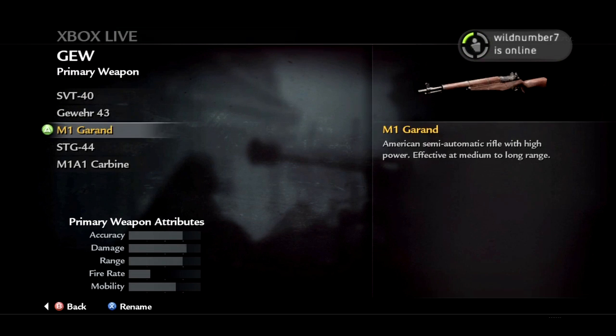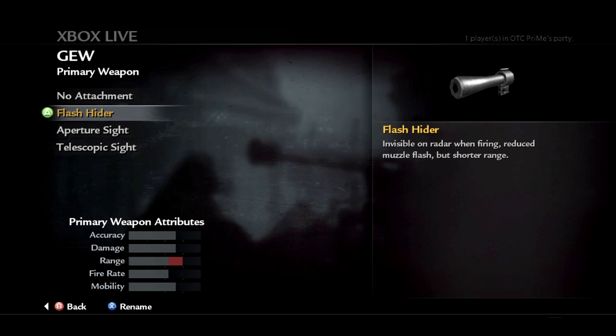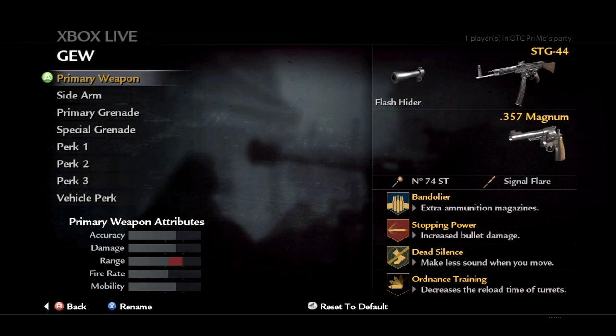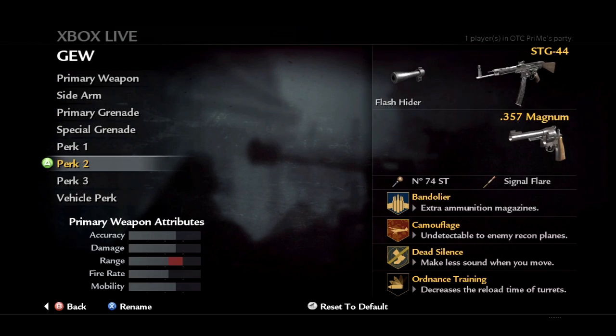The STG 44 is a very commonly used weapon because it's the only assault rifle in the game. It's good for hardcore — you'll get a lot of people using it with the flash hider, camouflage, and dead silence on hardcore.